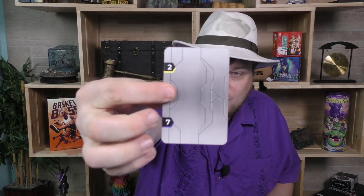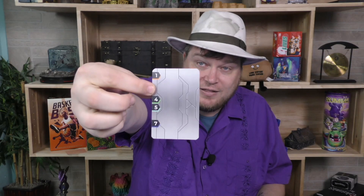There's a bunch of cards that this game comes with. See, this one shows a 2 and a 7 on it, and this one here has a 4 and a 7 on it. Some cards just have one number on them, some cards have a lot of numbers on them — 1, 4, 5, and 7.